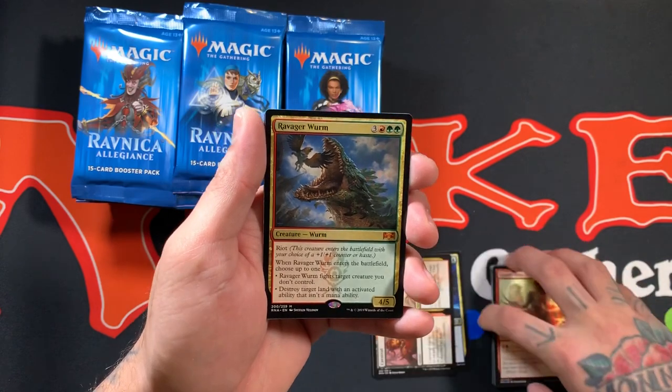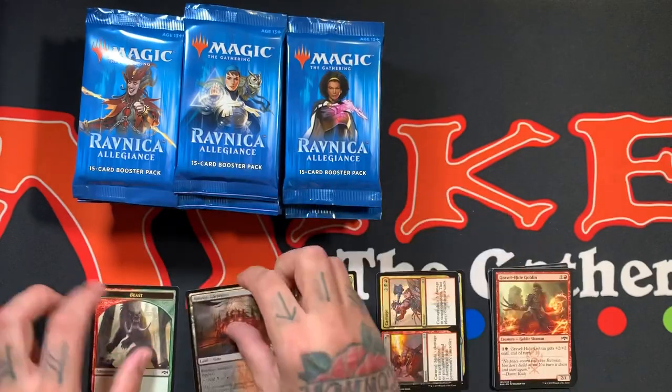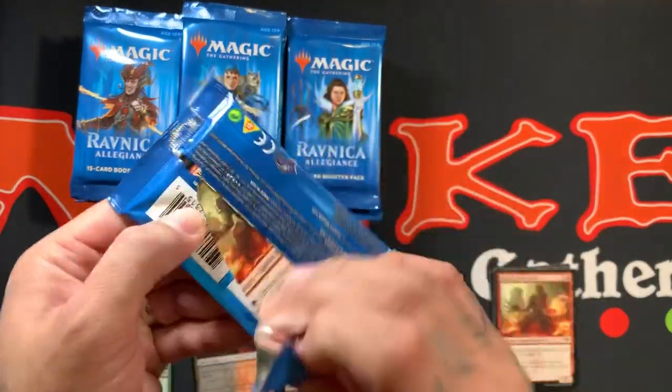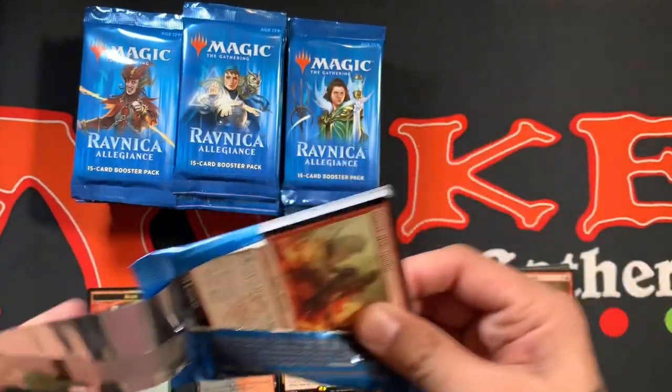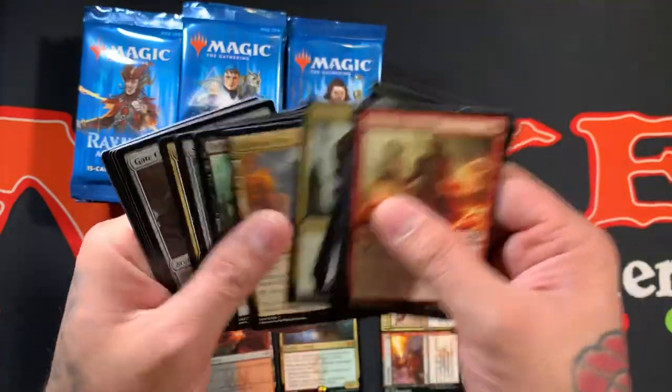So we're starting off with the mythic, the Ravnica Ravager Worm. Guys, I can't talk sometimes, which you know. I don't know how to pronounce words — I think that's like 98% of my videos. It's just me mispronouncing things and talking about how I can't speak anyway.